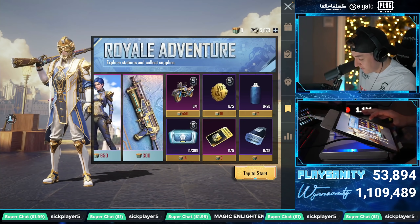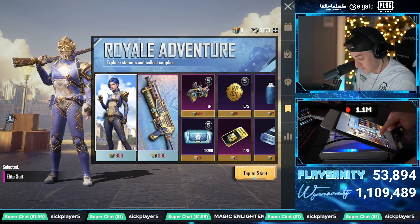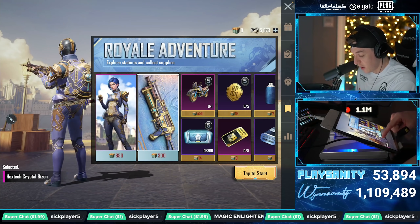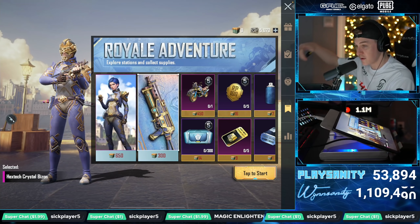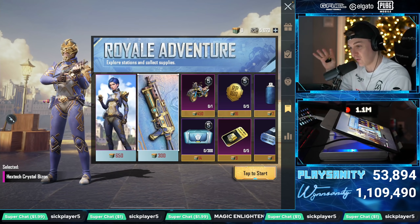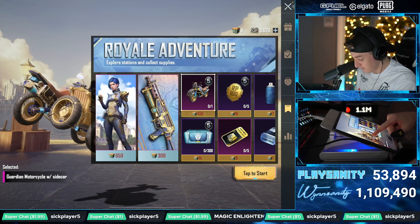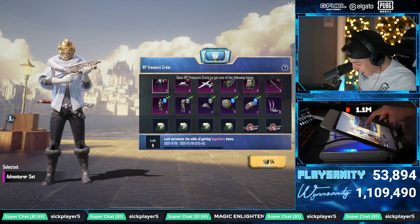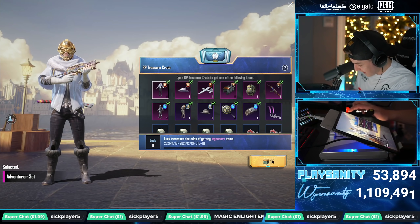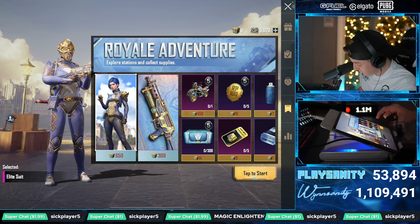Now let's go check out if there's another outfit. We have another outfit they were showing off — it is this Elite suit. And we have a Hextech Crystal Bison — oh, we could add that to the challenge. So if we tried to use only the Mutant, the Bison, the Kar98, or the Scar — the four Arcane Hextech weapons — maybe try to get a kill with all four of those in just one game. That's pretty dope. And this trike is actually super nice too, for 450 airdrops. It looks like we have a lot of the skins they brought back in the chests, so we literally have everything from that. Maybe we'll try to get the Elite suit for a different video.